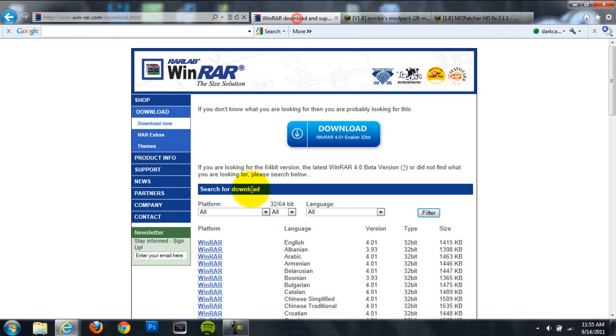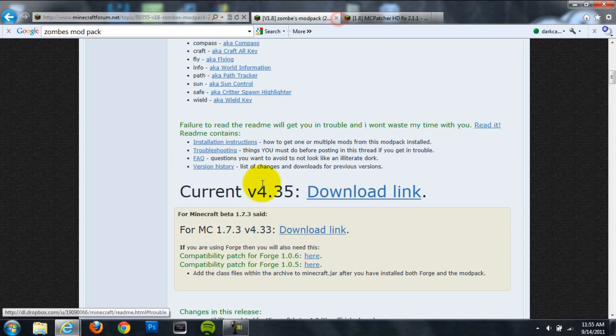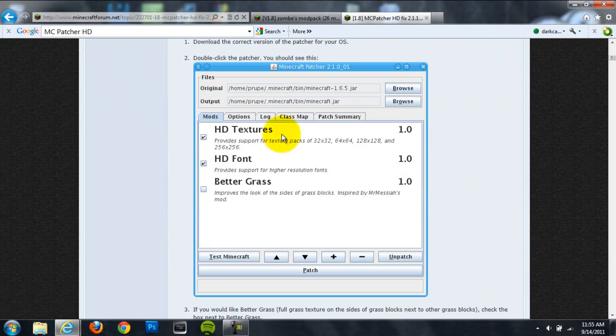Now there are three things you're going to need. You're going to need WinRAR or 7-Zip, whichever one you prefer. You're going to need Zombe's mod pack — just click the download button, but I'll include a link in the description below. You're also going to need MC Patcher, which patches Minecraft and lets you have HD texture packs. You need that for this mod, so you have to install it. I'll include links to all of these down below.